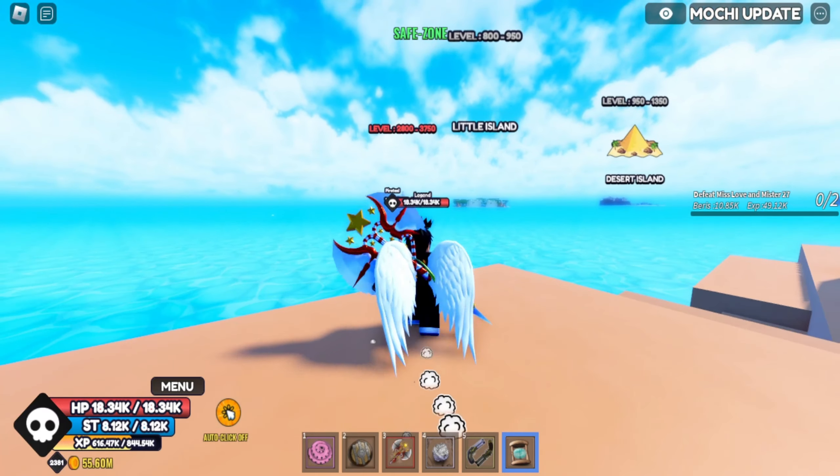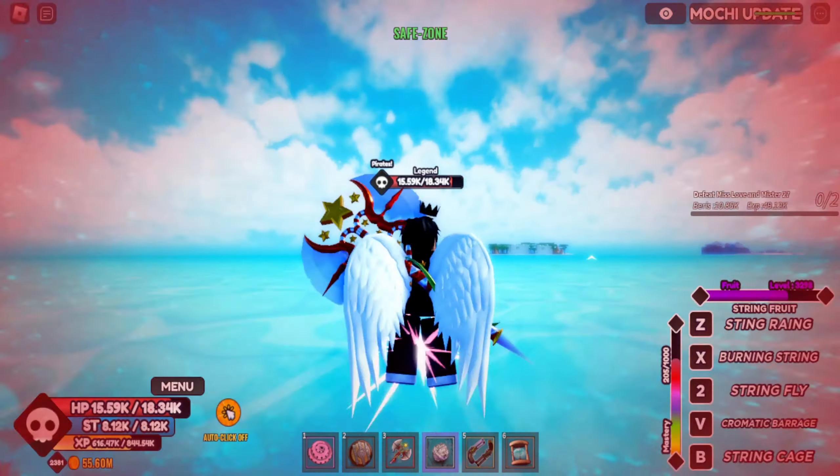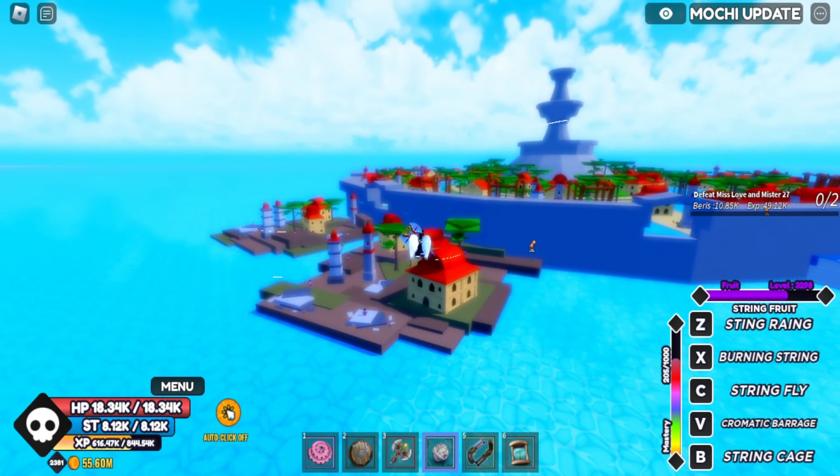To upgrade your swords, the first thing you're going to want to do is go to Water 7. Let's go there now. My flying ability didn't work — I'll be back right when I get there.